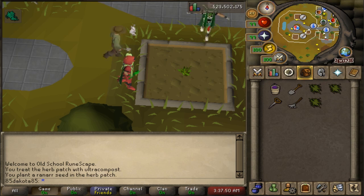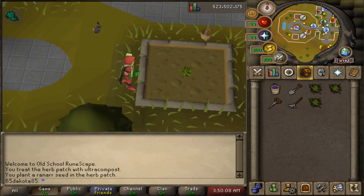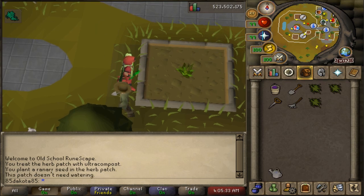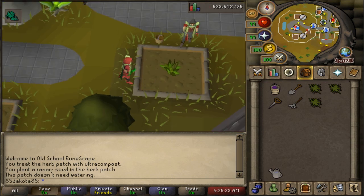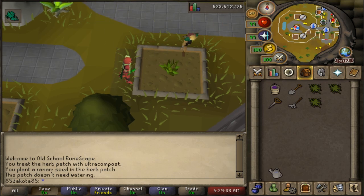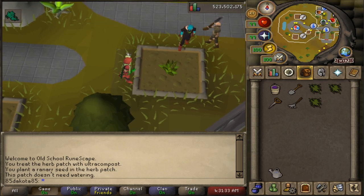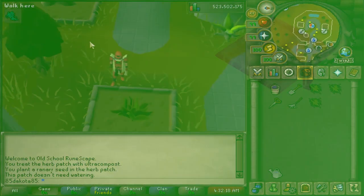Unlike many other plants, herbs cannot be protected by the nearby farmer, so that's where compost normally saves the day — we'll discuss compost in the farming boost section. After four successful 20-minute cycles you'll have a fully grown herb plant which can be picked and the process started over. You do not have to stand next to the patch; the whole point of a farming run is that you can do something else while your plants grow, and you only need a few minutes to go pick and replant them.